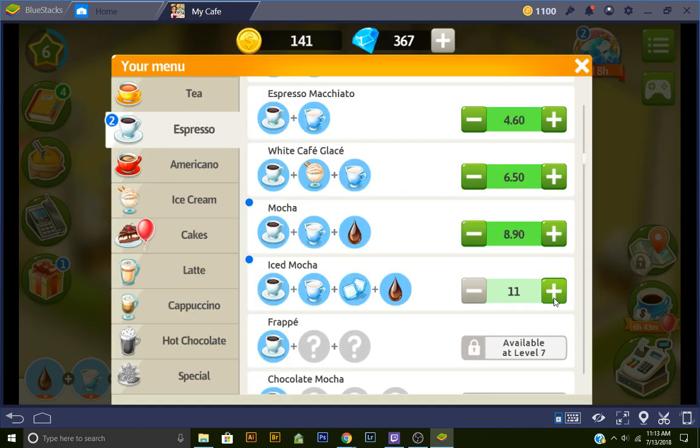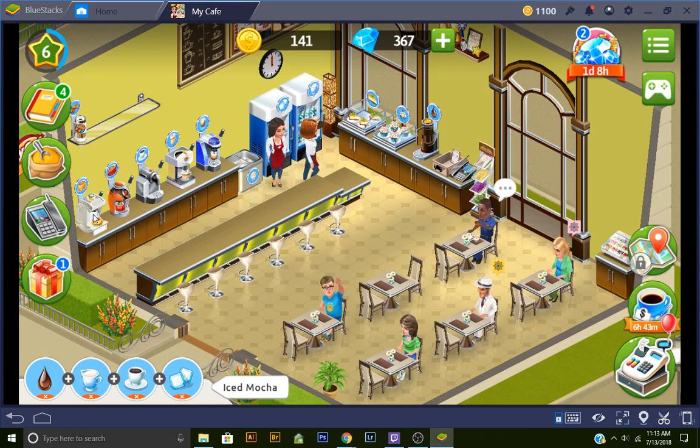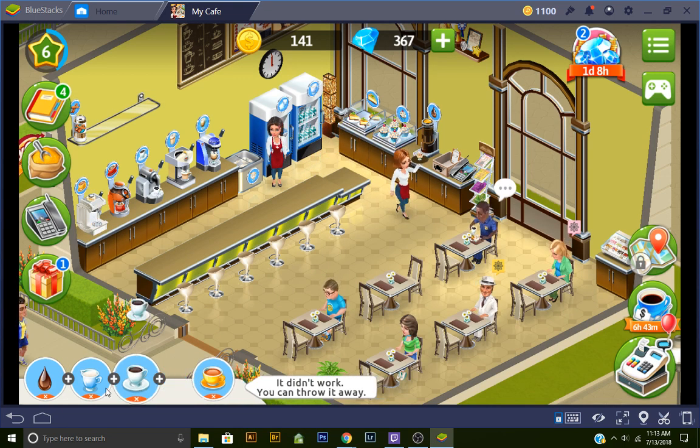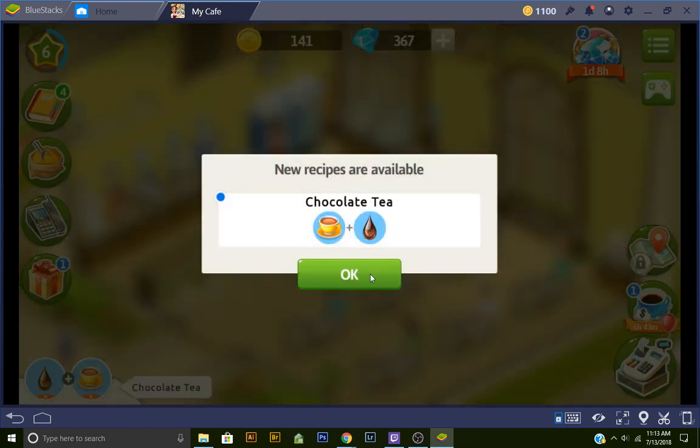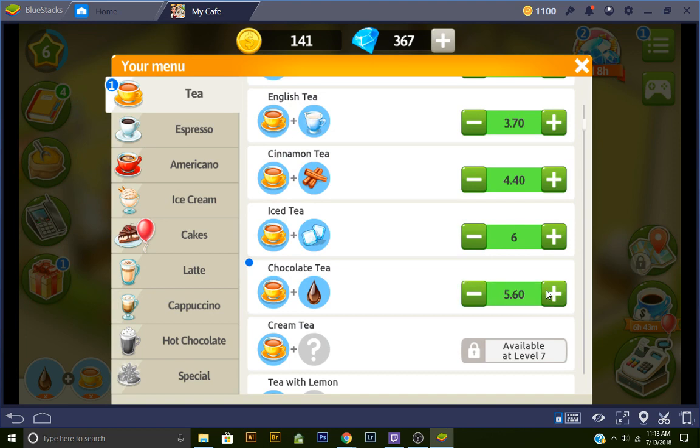We're going to raise the prices because we can. We can't make the frappe yet. Let's figure out the recipe for the chocolate tea. We're going to take - we got to get rid of this stuff though. Chocolate tea is just tea and chocolate syrup. So we got that, and we're going to up the price on that.